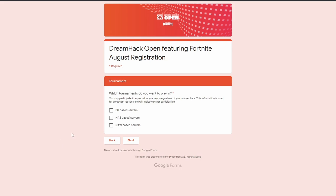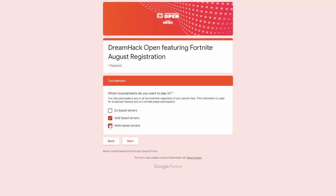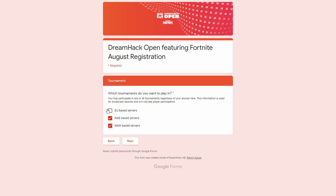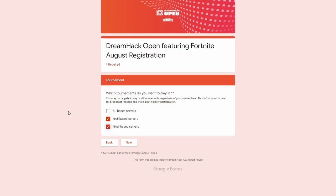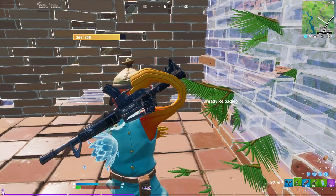Once you've filled that out, it brings you to a page where you can select what region you want to play in. You can select more than one — you can select all of them. The available regions are NA East, NA West, and EU. Unfortunately there is no Brazil, Oceania, Middle East, or Asia, but if you're in the Middle East you can still play on EU servers.